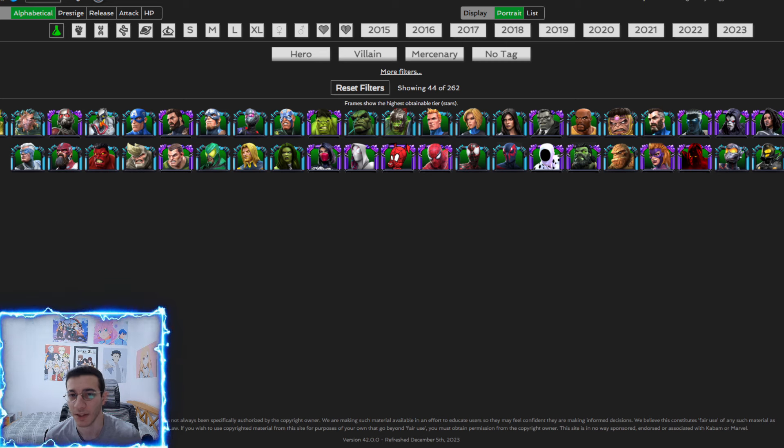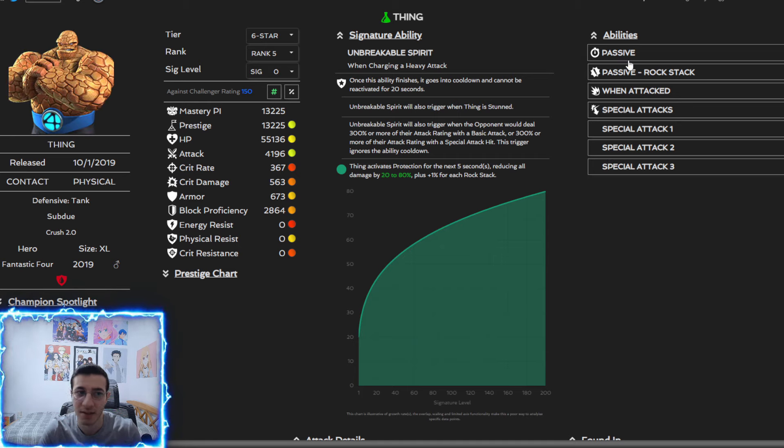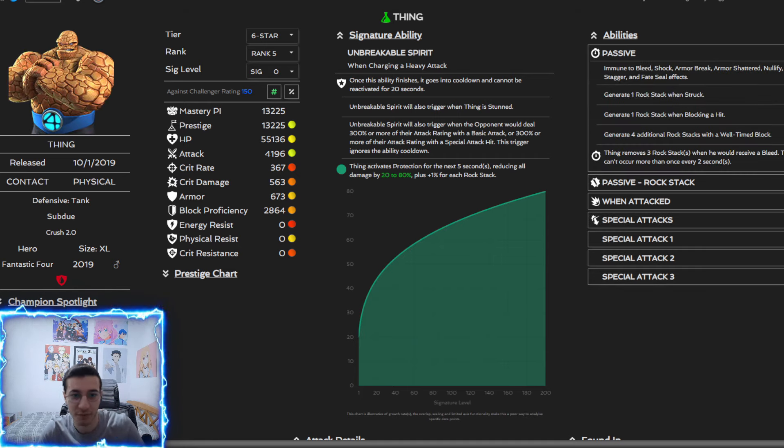Two defenders that are probably going to take some time to take down: Overseer is probably the bigger concern because he is immune to stagger, nullify, and fate seal. The only way to prevent him from getting the footloose evade and unstoppable is by getting a neutralize on him, which means you have to use a mystic champion — immediately a class disadvantage, making the fight harder to deal with.